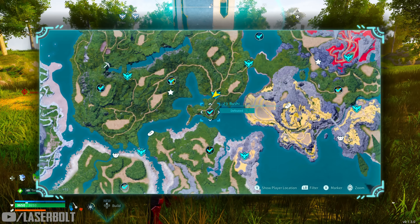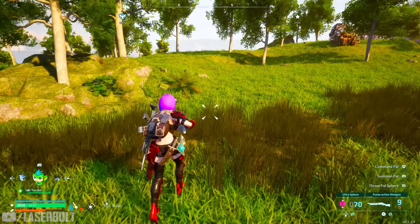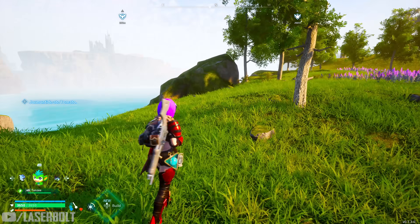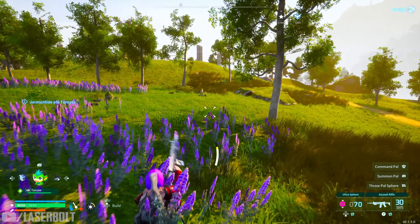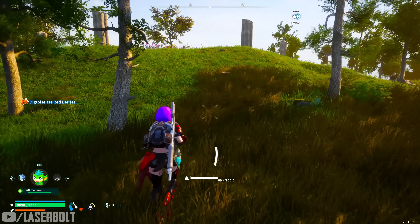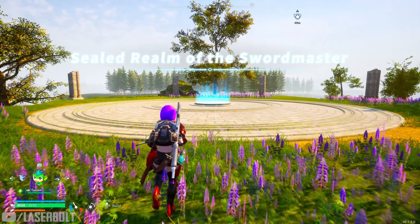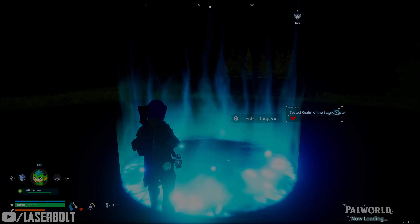For this next location, we're going to go to the Sealed Realm and we're going to be targeting Bushy. Bushy is going to be dropping the crossbow for us. This took me a whole day to farm — the drop rate on this is rough. Some people have also been able to find it in golden chests and red aura chests, so always check those. Dungeons seem to drop them more frequently.